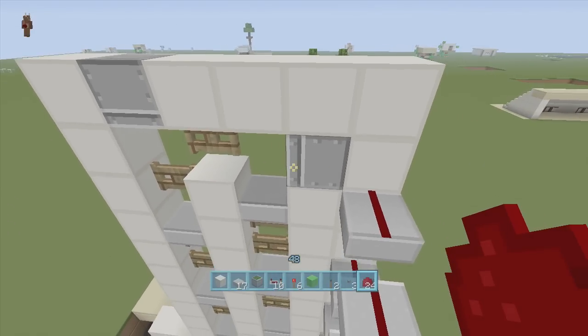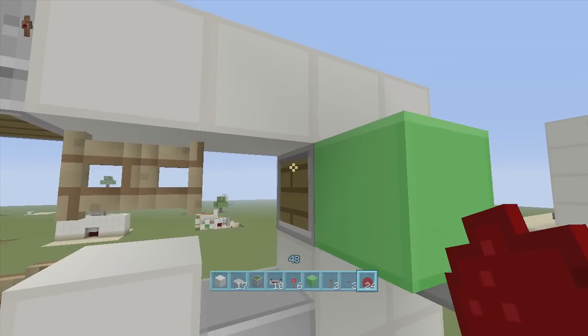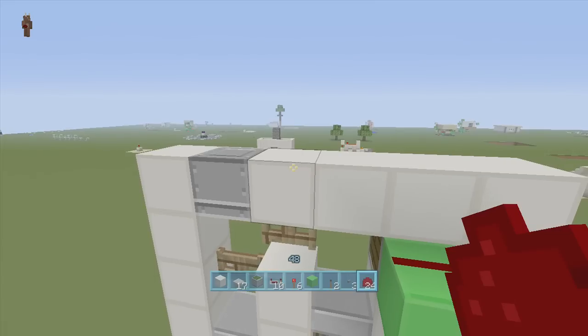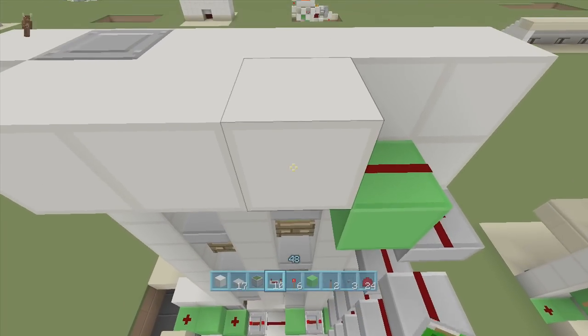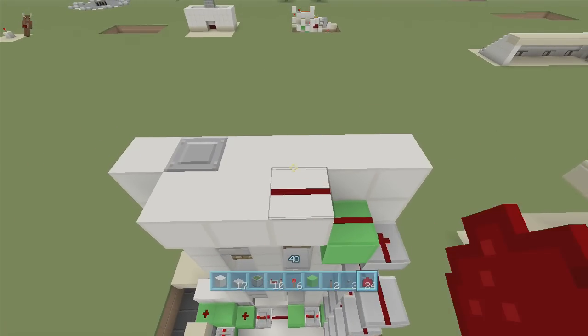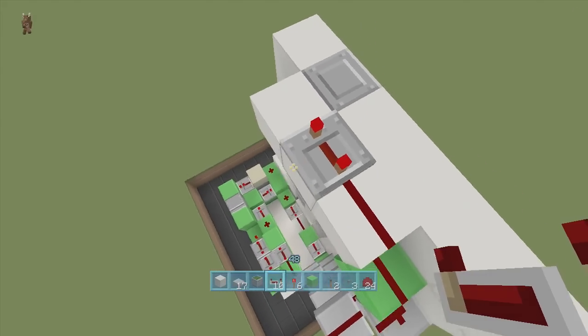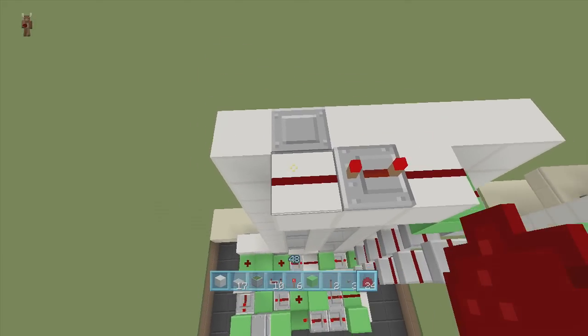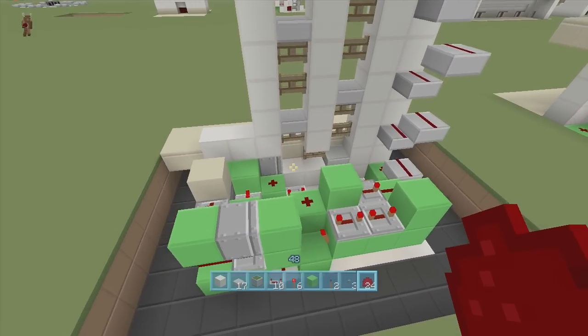Next, come up a block right next to this piston with redstone dust — that will activate this piston. Then take out your block of choice and put it right here, here, and here. Bring the dust up one more. Coming out of this redstone dust, put a repeater on four ticks delay and then a piece of redstone dust coming out of that repeater — that will activate this final piston. And you should be done with the redstone.